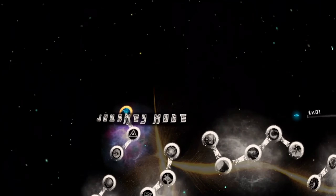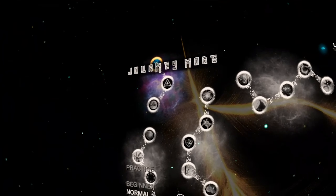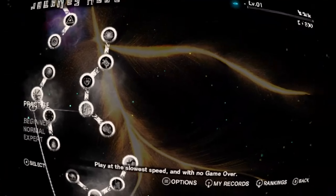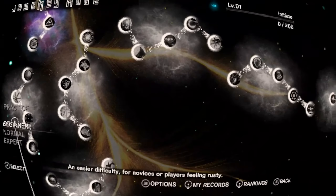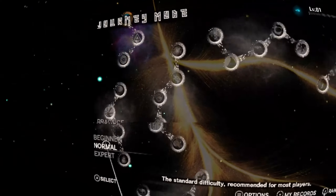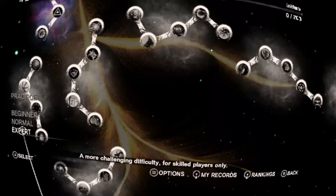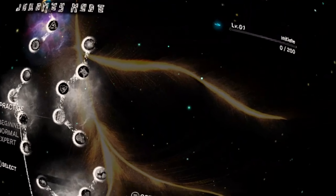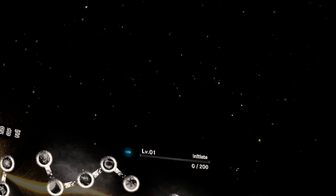Getting the dog falling over your feet — you can just sit and play. And as you can see there's practice, beginner, normal, expert. Practice lets you play at the slowest speed and with no game over. We've got beginner which is an easy difficulty for novices or players feeling rusty, we've got normal recommended for most players, or we've got expert — more challenging for skilled players only. Let's just go into normal, surely we can handle this.